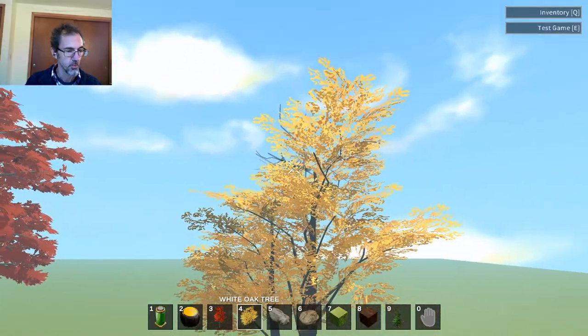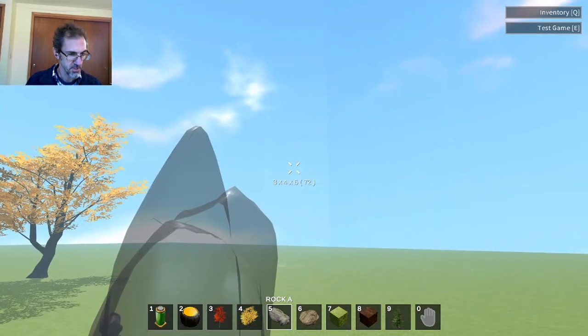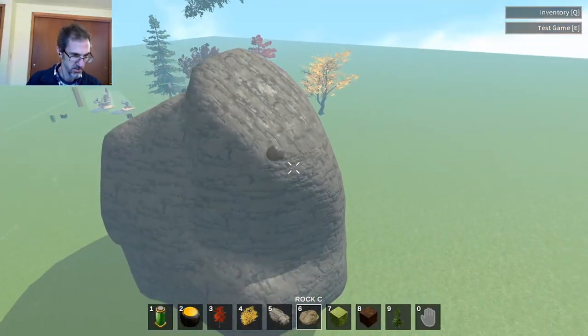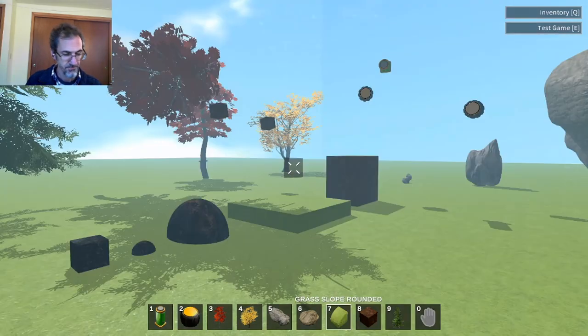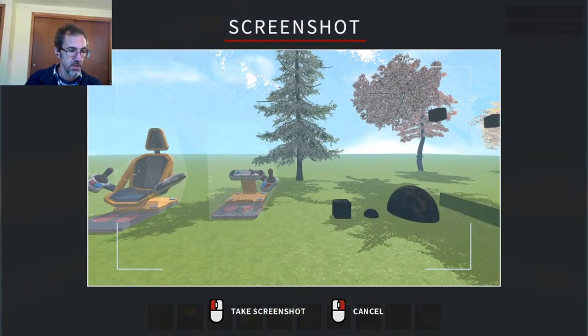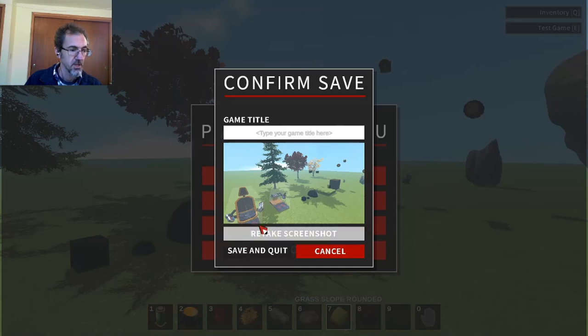There's a white oak tree. The rocks are scalable, which is nice — you could probably make a mountain if you really wanted to. After you've done some building, you can save and quit, take a screenshot, and give your world a name — for example, 'Test World' — then save and quit.